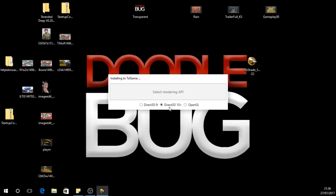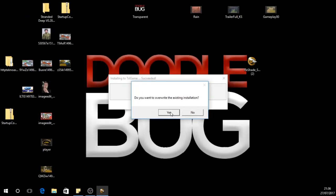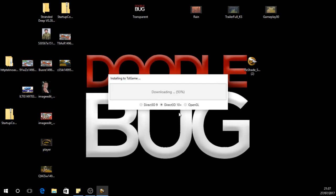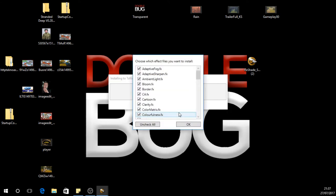It's installed in that, so wait for it to install. You push OK on there, and then it gives you all these options here. Now this is all the files that can actually change the way the game — or any game in its content — the way the appearance is. We don't need all of them; doing that is just wasting time over stuff you don't really need. All we need is Clarity.